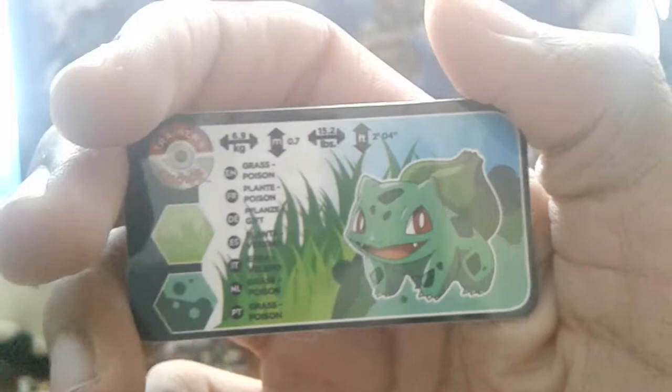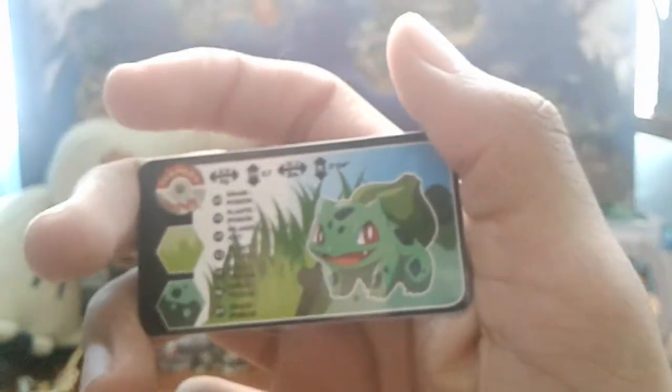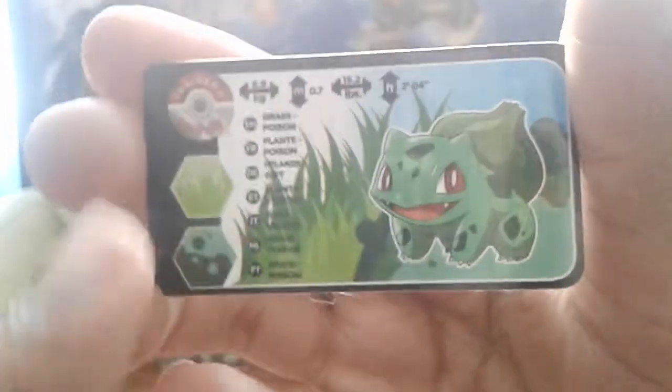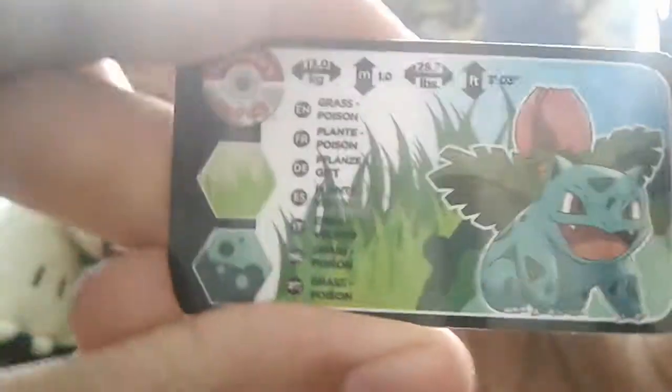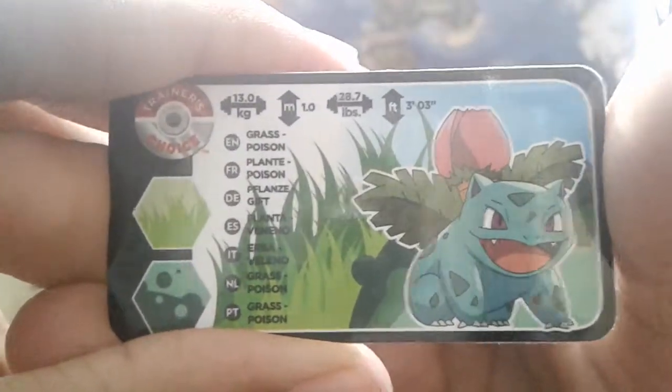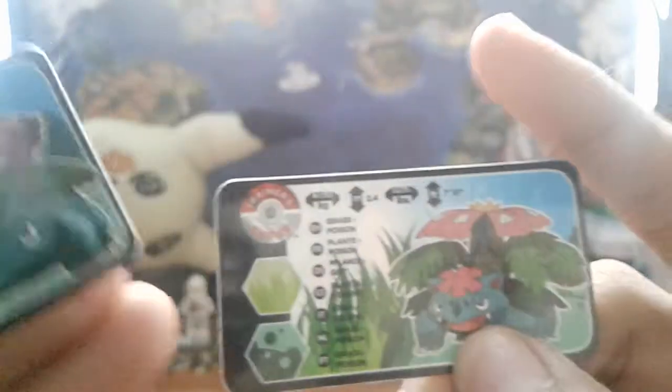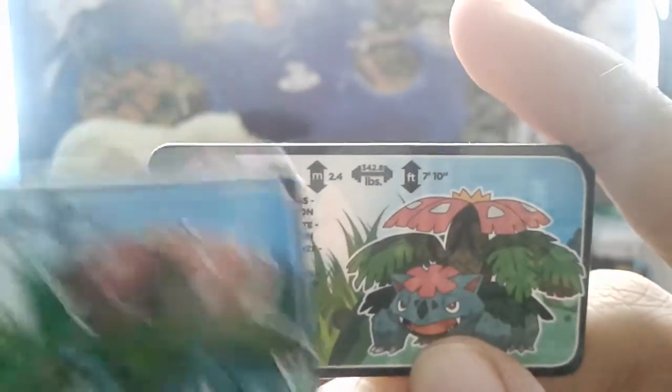Here are the little trainer tip cards — Trainer's Choice. This is Bulbasaur's card with all his information, then Ivysaur's card with all his information, and then Venusaur and Mega Venusaur — they're basically the same, actually no they're not. Mega Pokémon are just a bit bigger, I think.